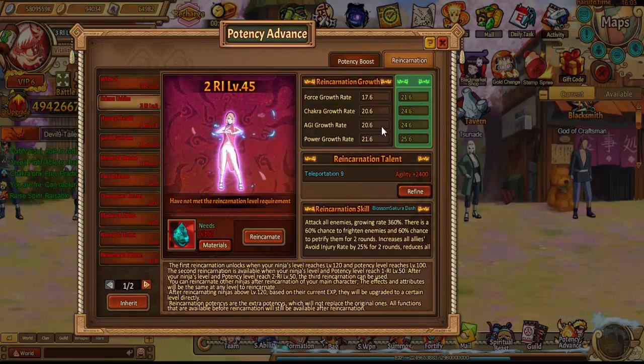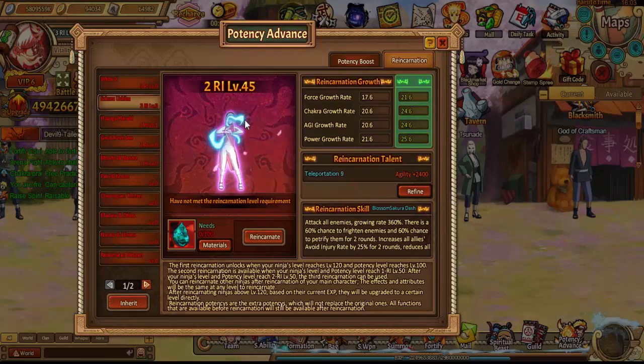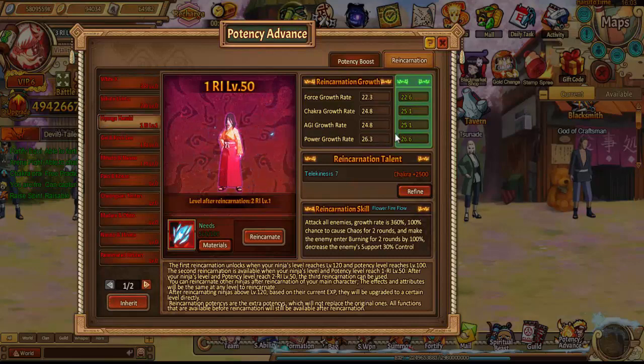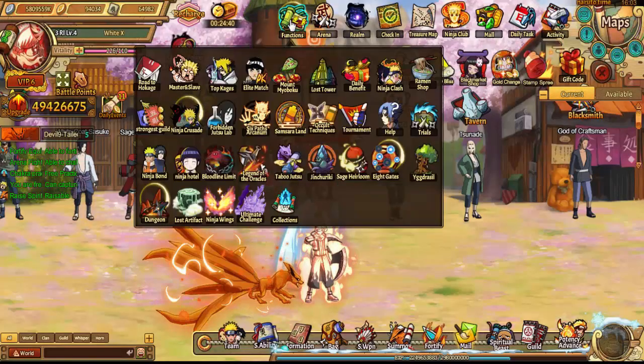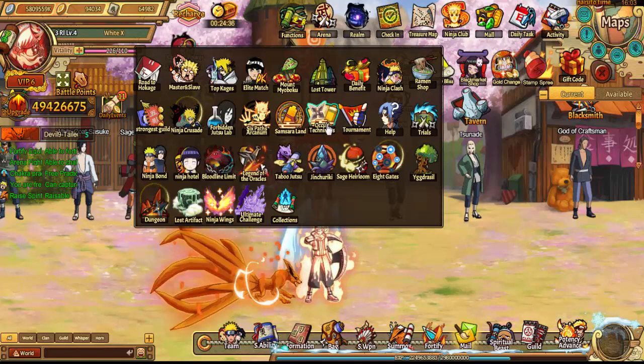In general, the second reincarnation can give 4.0 growth — it's crazy. For Hinabi the second reincarnation is only a 0.3 boost, but the third reincarnation is a big jump for each ninja. It's a little bit of everything.